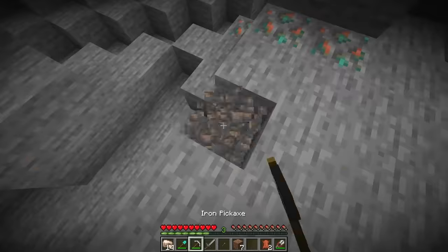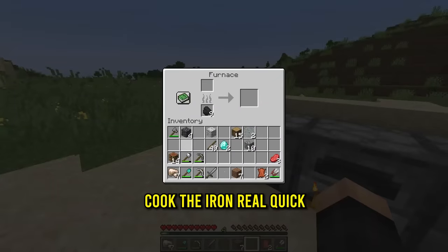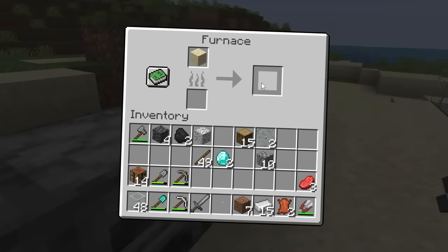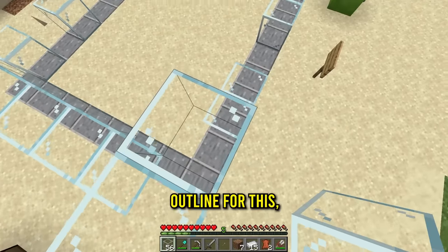That should be enough iron. Let's add five more to the mix, cook the iron real quick. Now that we have a lot of glass, let's go ahead and make the outline for this - we just gotta make the sides of the place.